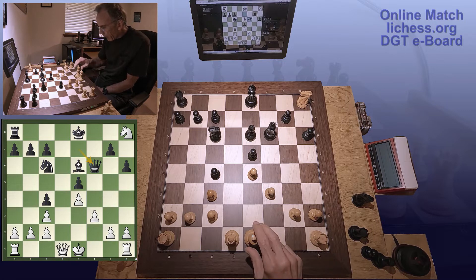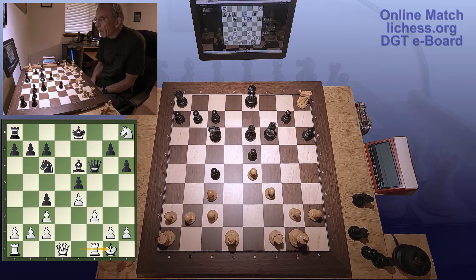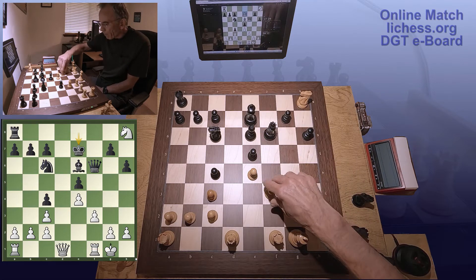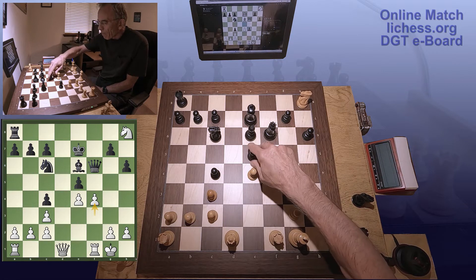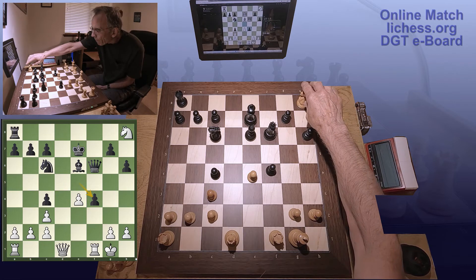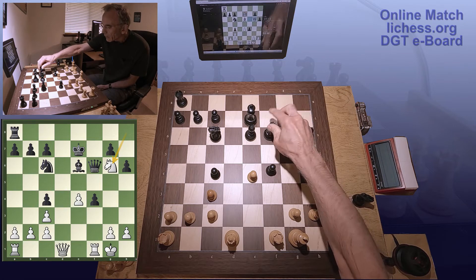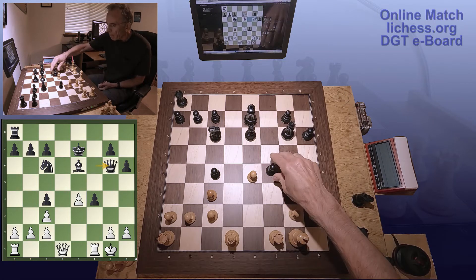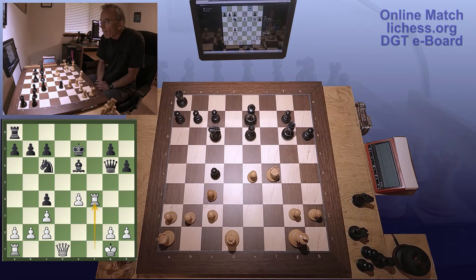Let's just... King E7. There you go. E takes F4. I had to do it. Queen takes G6 — I save a point here by coming in like that. Rook F8.